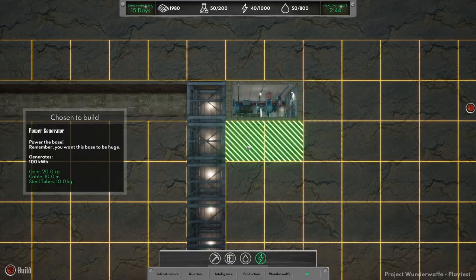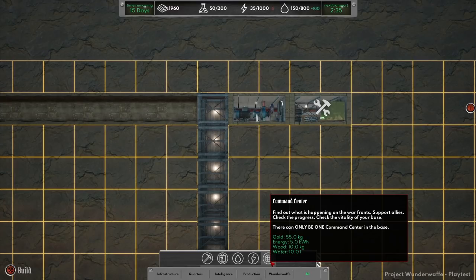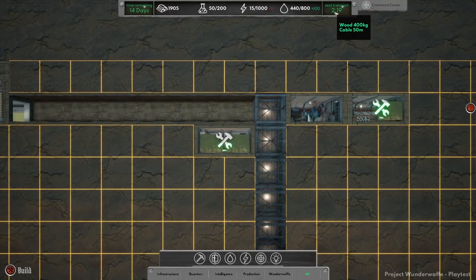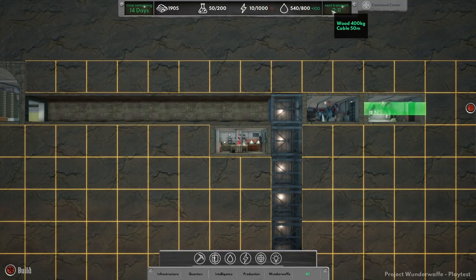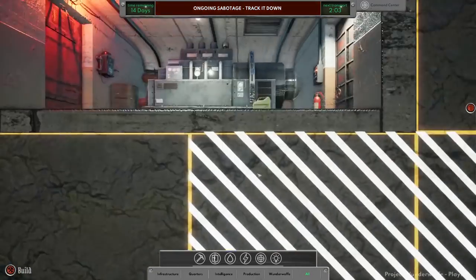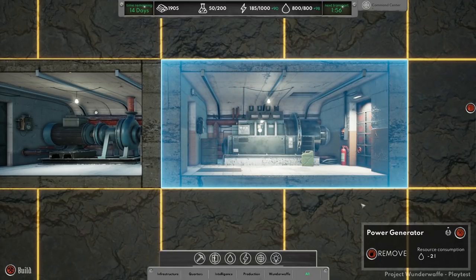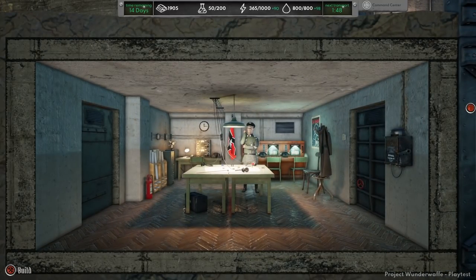So our water and power rooms will be down here. Now we can build the command center to find out what's happening in the war fronts - check the progress and vitality of our base. There can only be one command center in the base. We've got gold, research points, electricity, water, and cable and wood coming in via the train. We just built the power generator and somebody's trying to sabotage us! Get on the phone, find out who the hell that was.